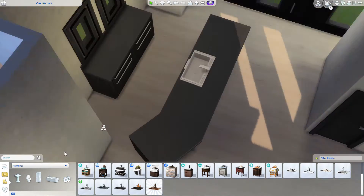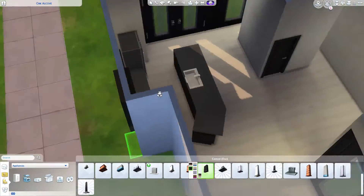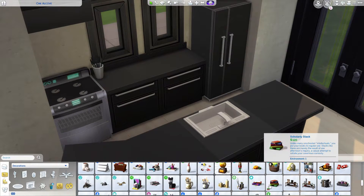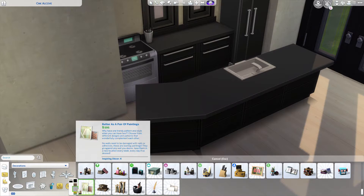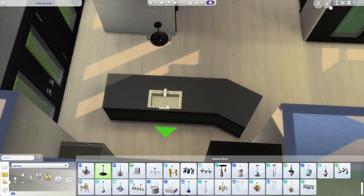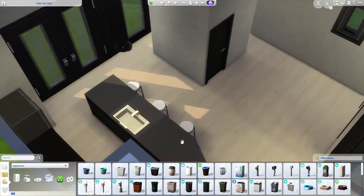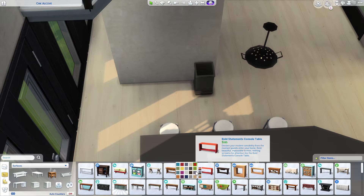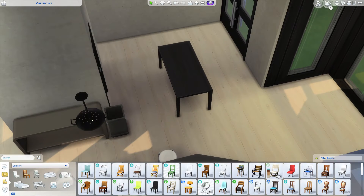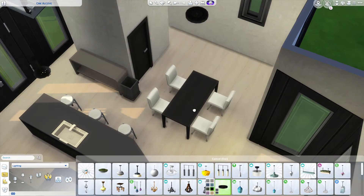Here we're working on the kitchen with a modern theme. I don't typically intersect counters because they glitch out — the game registers them at the same height and tries to render both simultaneously. But these particular countertops don't have a solid texture throughout, so the glitch is only visible when the counter is highlighted and selected. These are the only counters I use in a custom configuration like this.